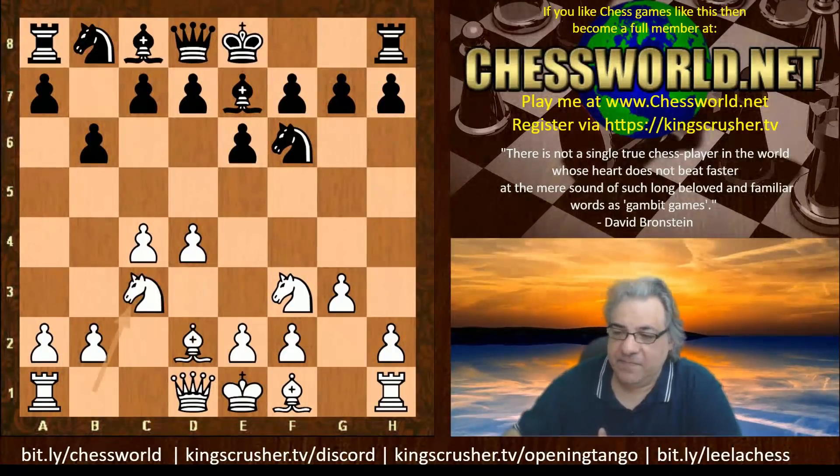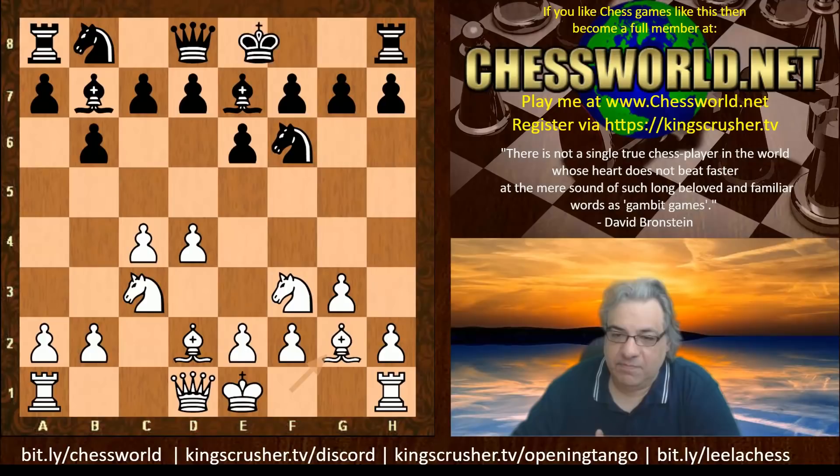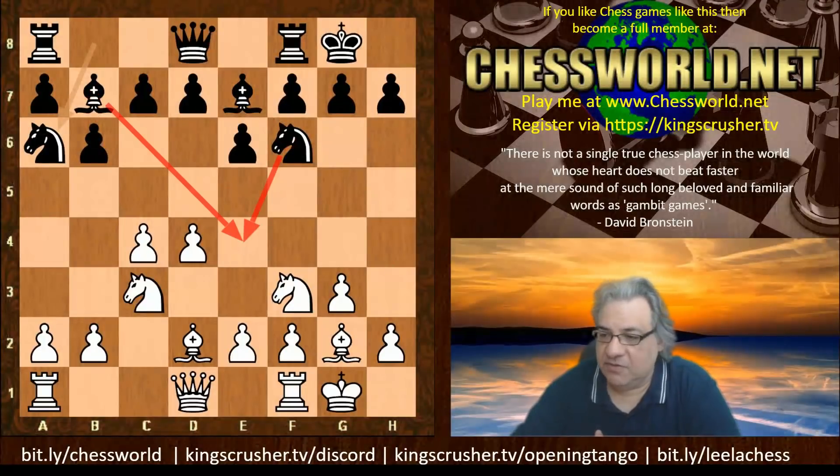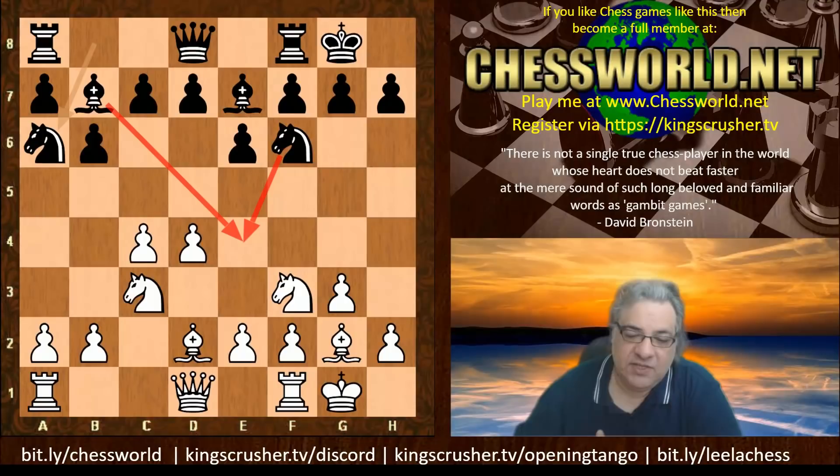Bishop e7 — the idea, or one of the ideas, is that white's influence over d4 has been disconnected for the moment. Nc3, we have Bishop b7, Bishop g2, both sides castle, and now Na6. This doesn't interfere with the bishop's control over the critical e4 square. There are some similarities with the Nimzo-Indian — this control of e4 is a focus for black.